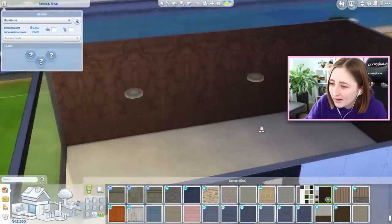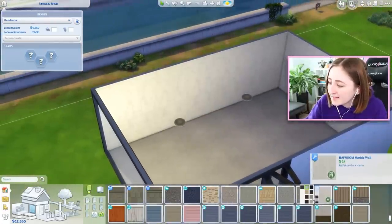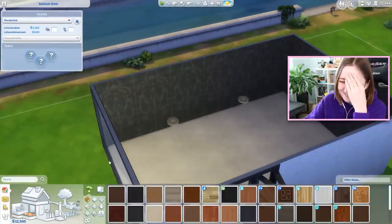It takes a very specific kind of sim to want that Get Famous wallpaper because it's like a fancy marble but with golden trim - I'm not trying to build Versailles, I'm just trying to make a nice upscale modern bathroom. And there's so many color options - look at that, even this one. That's really pretty. I like the white one. I wish I used build CC normally.